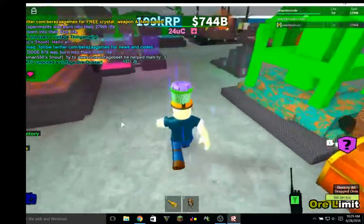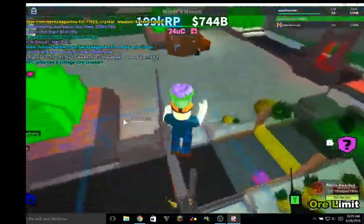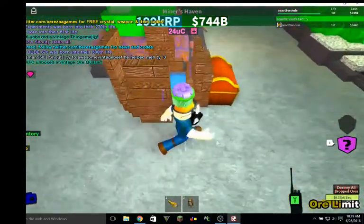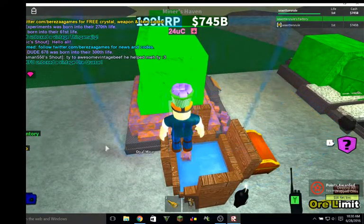And then you'll place your diamond dropper down — if you're using a diamond dropper — and it will just give you millions like that.